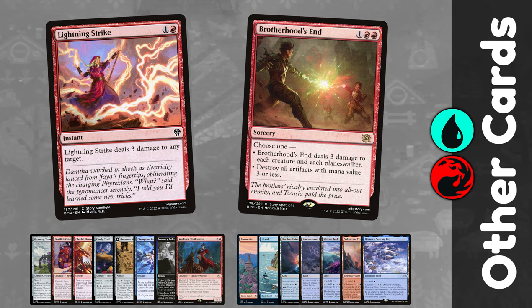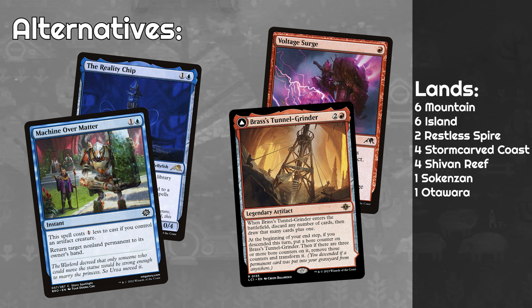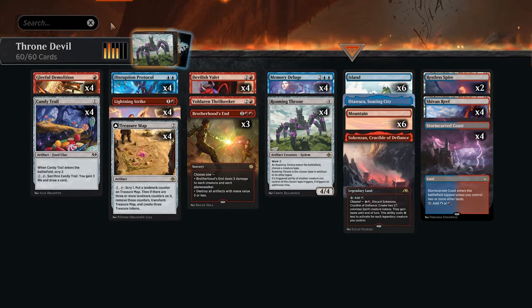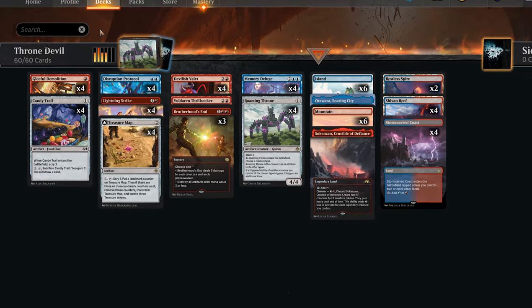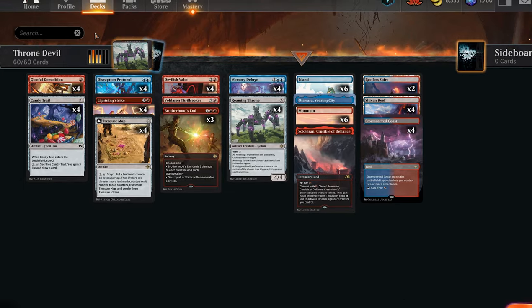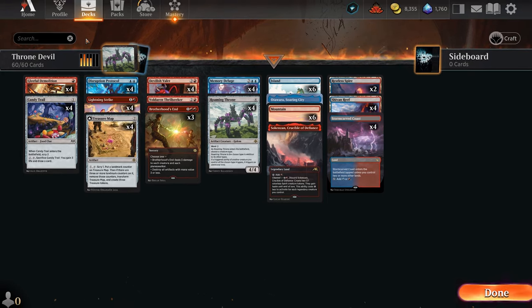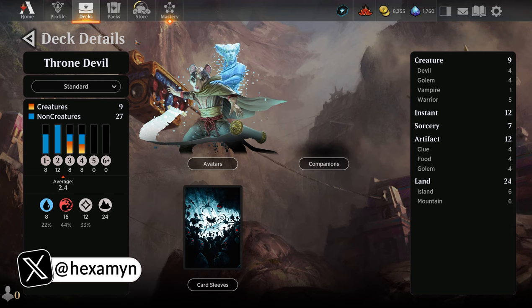I've got Lightning Strike and Brotherhood's End — the latter being great as our Roaming Throne survives the board wipe. Today I'm playing 24 lands; you could go down a couple if you wish, because we draw so many cards and scry so often we can normally filter our way to the correct cards. This deck has been a blast to play — it's the best Valet deck I've had: not that janky, robust, and enables you to play a draw-go strategy until you fire off your combo to win in one turn. I found naming Warrior with your Golem is best, as your opponent wouldn't be able to guess what's going on, as opposed to naming Devil, which sounds way more suspicious.